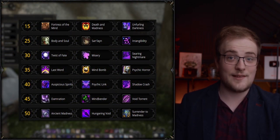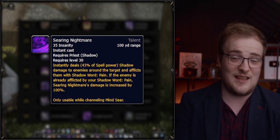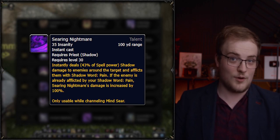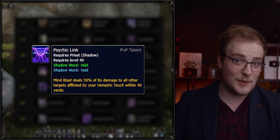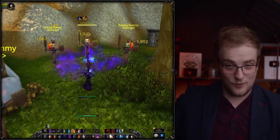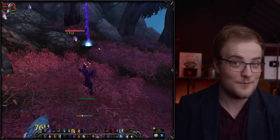The talents are great too. Unfurling Darkness gives single target utility and nice AoE dotting, and pairs great with Misery which makes Vampiric Touch apply Shadow Word: Pain. Searing Nightmare is an Insanity spender you cast while channeling Mind Sear, spreading Shadow Word: Pain in AoE or doing more damage if SW:P is already on targets — and it meshes perfectly with Psychic Link, which makes Mind Blast also damage targets afflicted by Shadow Word: Pain. Shadow Crash looks cool sending a big void bomb in AoE. Blizzard have essentially nailed this spec.